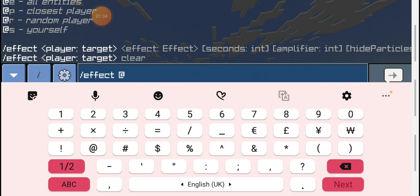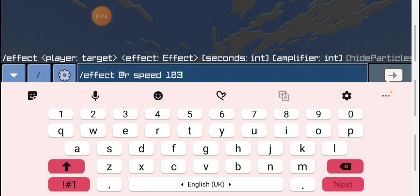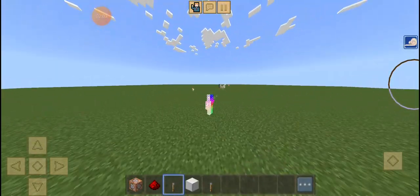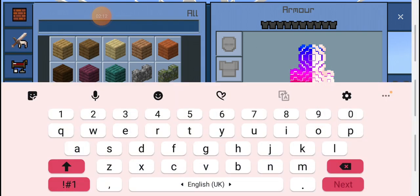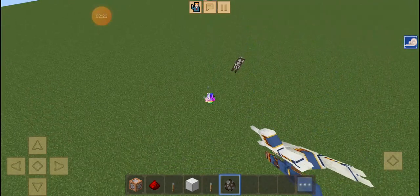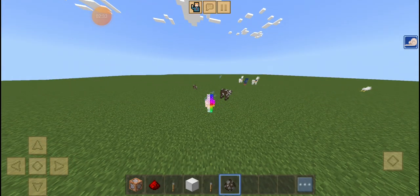Effect. Let's do this much for 255 minutes. Now all of them should have this. Let's spawn in our entity. Let's see his speed. Let's see our entity's speed. Now, look.